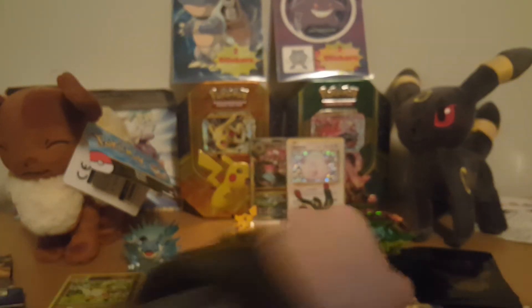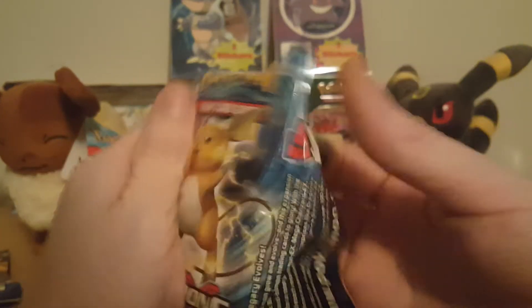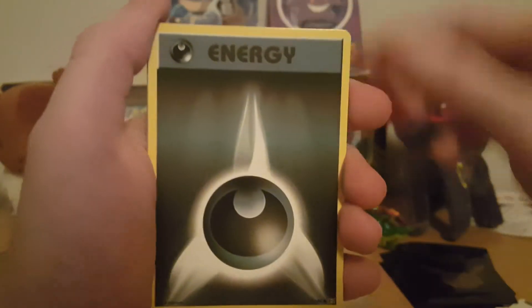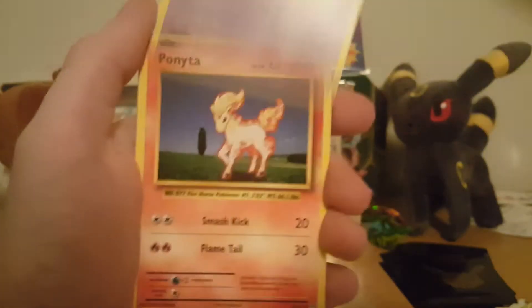All right, on to the last pack here with the Raichu — can it come through? Hopefully not, gotta wait for that booster box. Three from the back, see what we can get here: Kakuna, Slowbro Spirit Link, Brock's Grit, Darkness Energy, Vulpix, Nidoran.